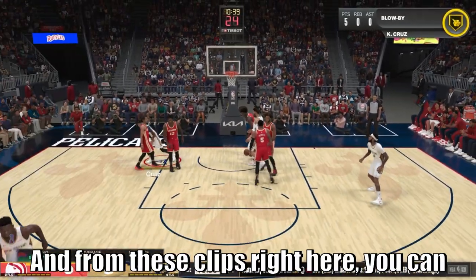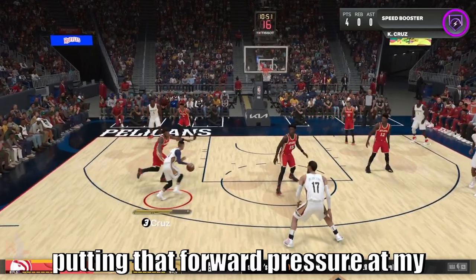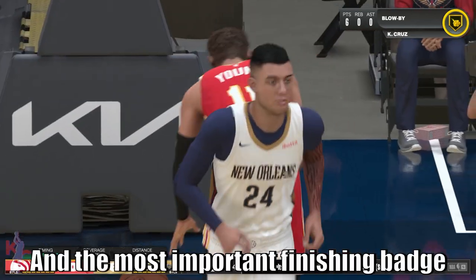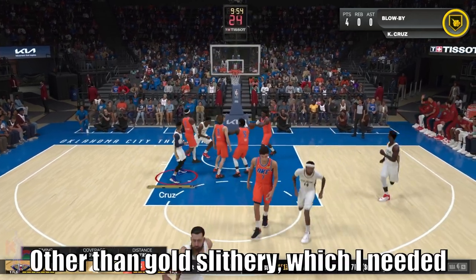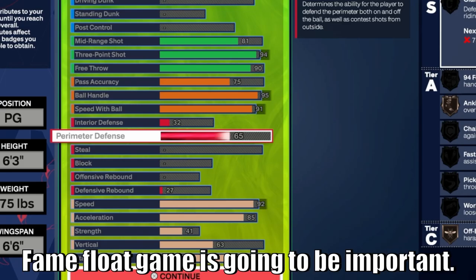From these clips you can see me putting everything together — putting forward pressure on my defender, stepping back, canceling out of it into a dribble move. The most important finishing badge is Hall of Fame Float Game. Other than Gold Slithery, which I needed to get to 91 driving layup, that Hall of Fame Float Game is going to be important.